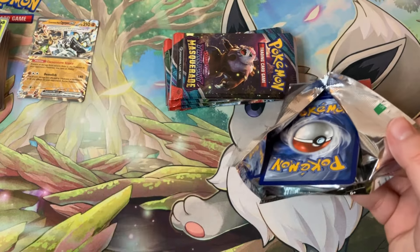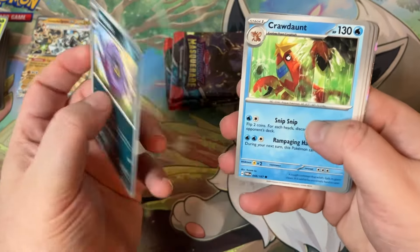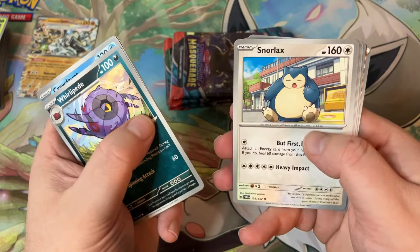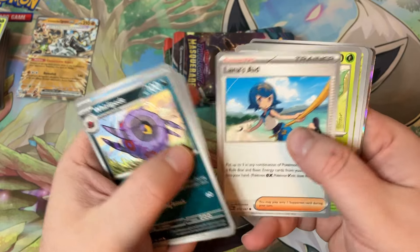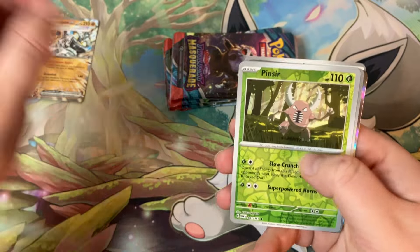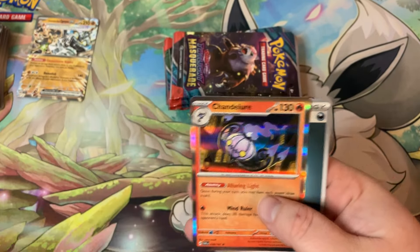If you collect Pokemon, let me know in the comments what cards you're looking forward to the most out of this set. I want his aid — Leafeon reverse holo, Pincer, Finizen, and a Chandelure.